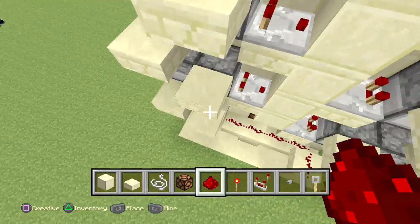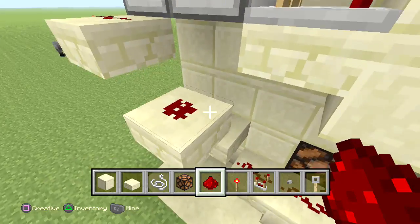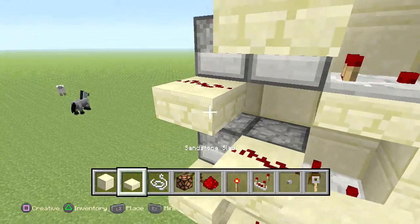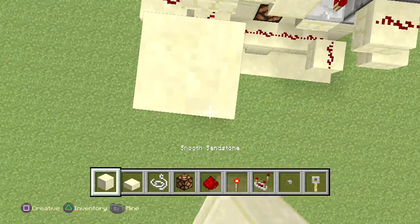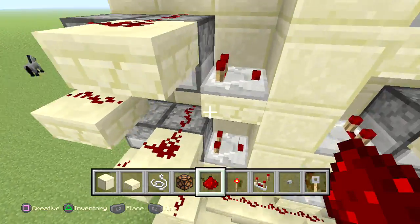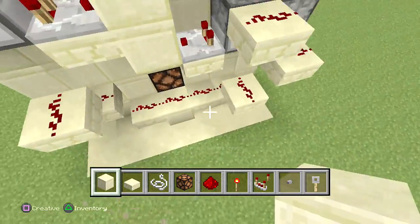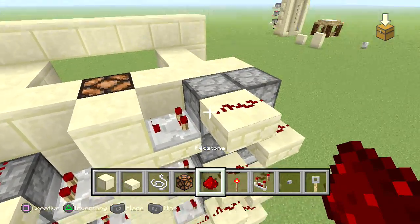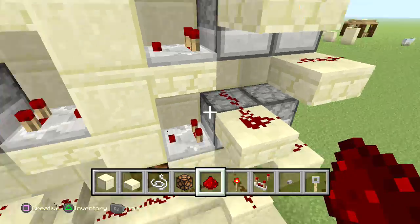In case you guys didn't know, here's a cool little fact: the droppers are actually considered one block, so when you add redstone dust on top of it, it will actually activate the dropper. We're going to crouch in this case, place a redstone dust right there, extend upwards and place redstone dust on top of every dropper that's facing the interior of the design. Add one right there, go downwards, add another piece of redstone on top of that, and then one more time on top of that.